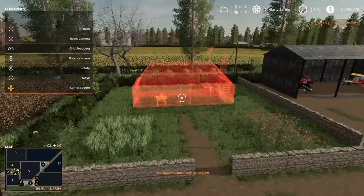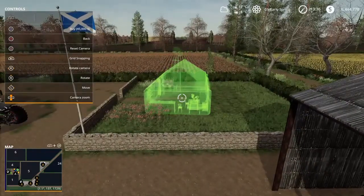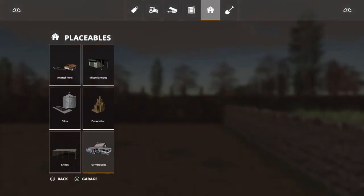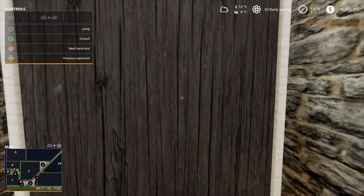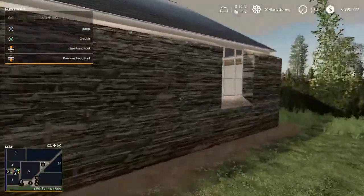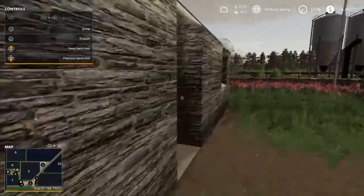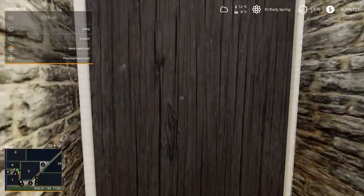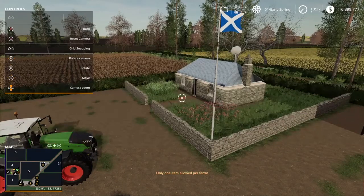It collides with an object in one spot, but over there — bam, there we go! Can we go inside? The sleep trigger is not here. Maybe it's on the backside. No. Where is the sleep trigger? OK, that's interesting. Can I place a doormat now? 'Only one item allowed per farm.' OK so I cannot figure that out — how do I get in that house? You need to find the correct sweet spot.